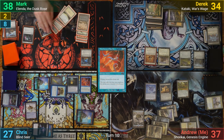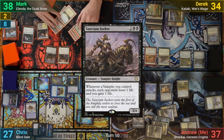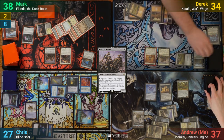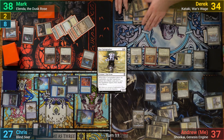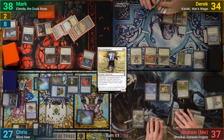Mark pays the one for the altar and draws. He plays a Keeper of the Accord and a Sanctum Seeker, and passes. Derek pays two for his artifacts and draws. He activates Endless Atlas drawing a card, and plays a Core Cartographer but decides not to search because his Approach is coming up. With nothing else, he passes, with Mark making a Soldier during his end step from the Keeper trigger.